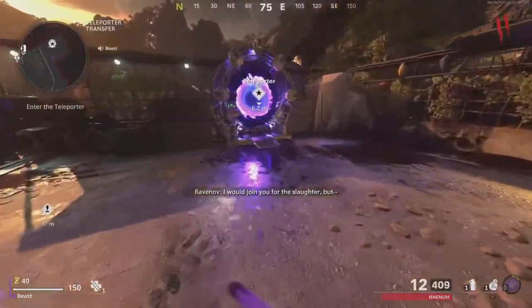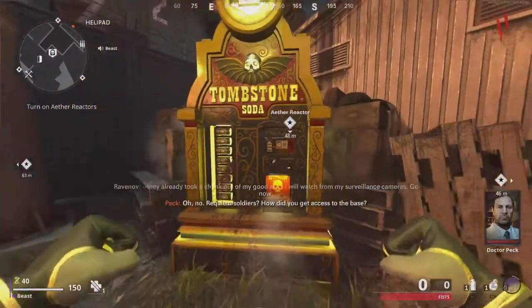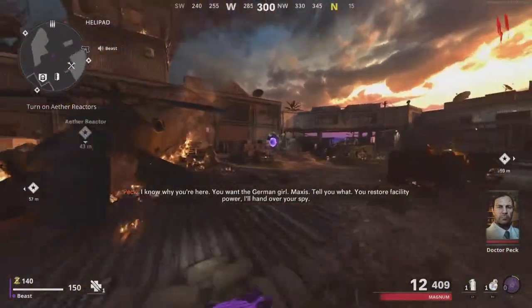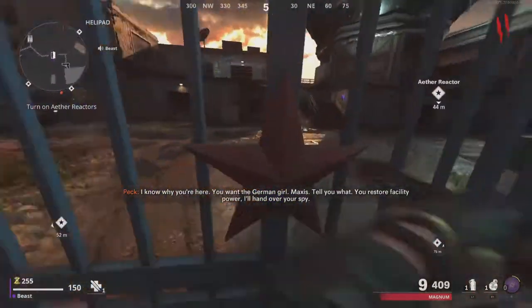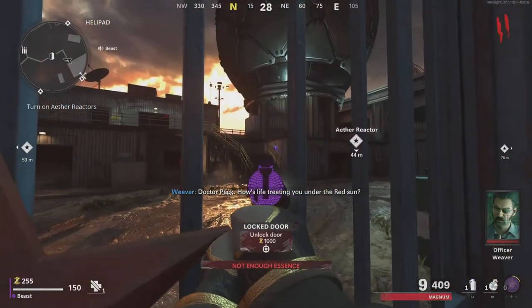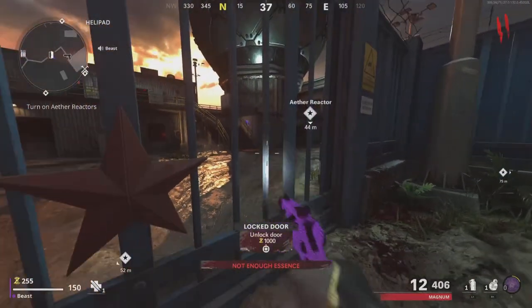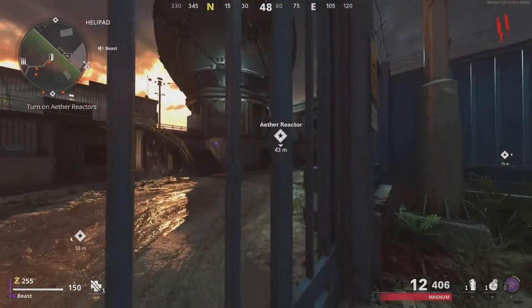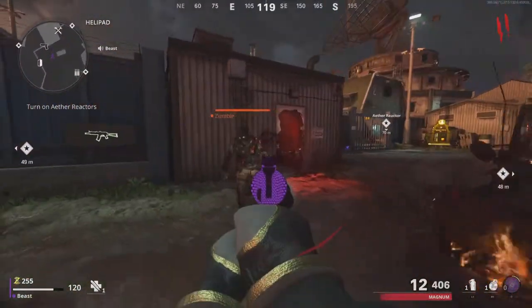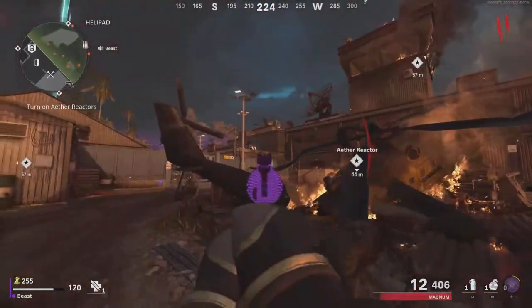You can open the first door on round two if you have enough points, and just stay there. You should have the power already on by round six. To buy the door you need 2750 points, then you can turn on the Ether Reactor. You need 2750 points for that side too, as well as for the Data Center and the Jungle Defenses.